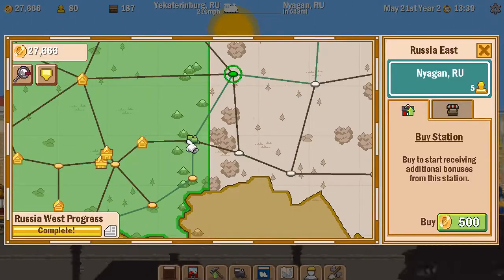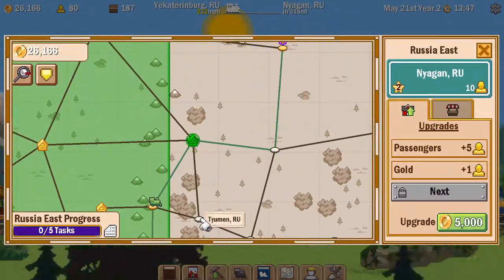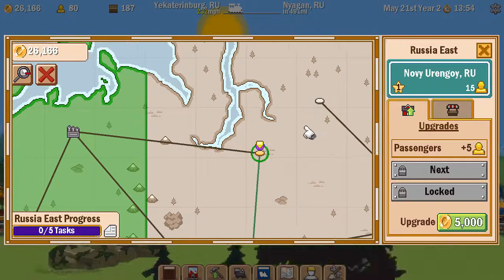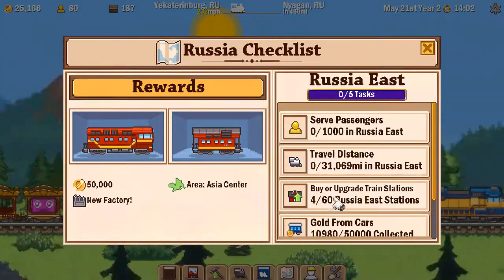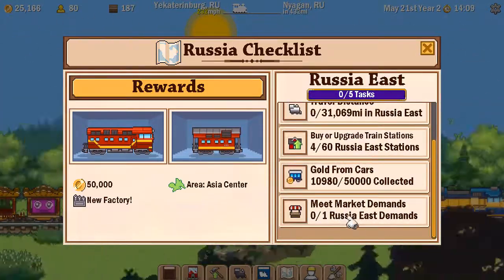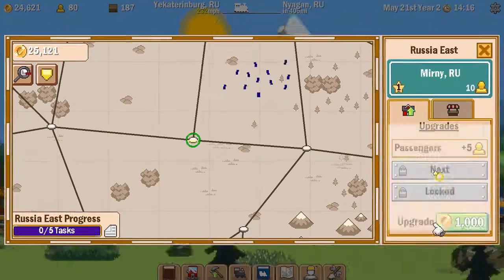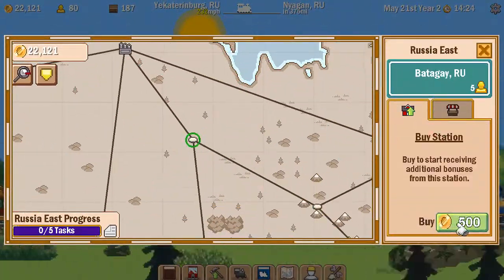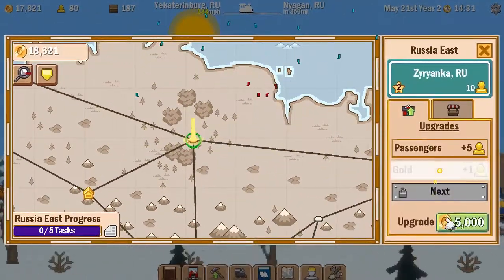The problem with Russia is the map is rather large. Looking at a station I'm going to buy — it's cheap. Russia East is a lot cheaper than Russia West, at least at this point. The Russia East checklist is: serve a thousand passengers, travel 31,000 miles, buy or upgrade 60 Russia East stations, get 50,000 gold from cars, and meet the demands of one station in Russia East. Potentially doable. I like stations that cost 500 then 1,000 — the more of them the better.